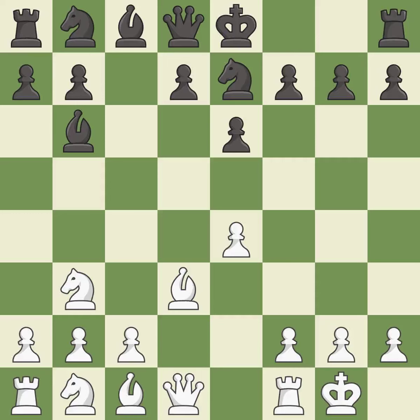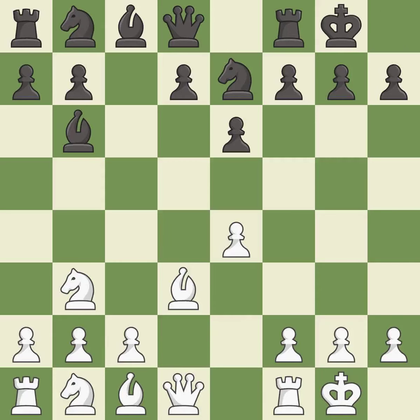Castling gets the king to a safer square out of the center of the board, while also developing a rook. Castling kingside tends to be safer because the king is further from the center. Castling develops a rook while also moving the king to safety. Castling to the same side of the board as the opponent tends to lead to less sharp positions as compared with opposite-side castling.